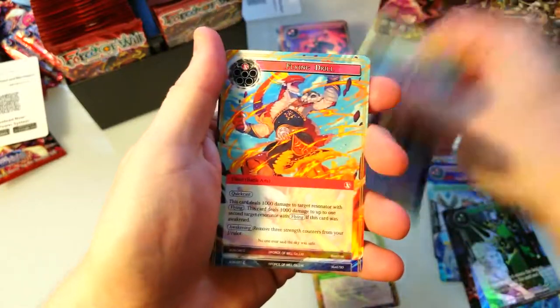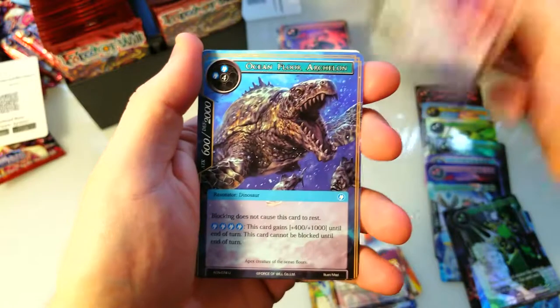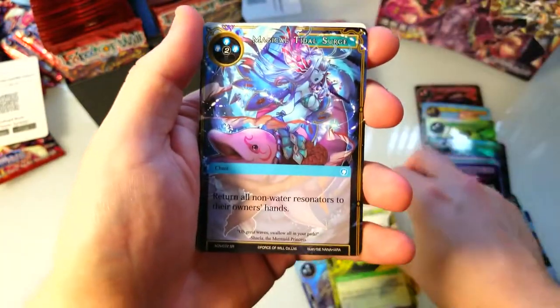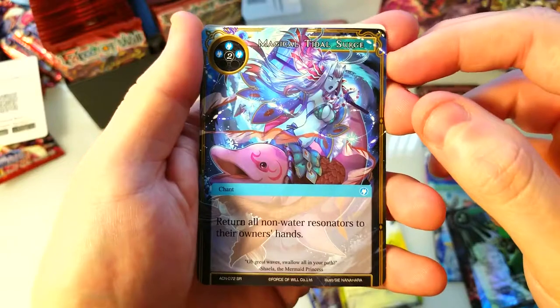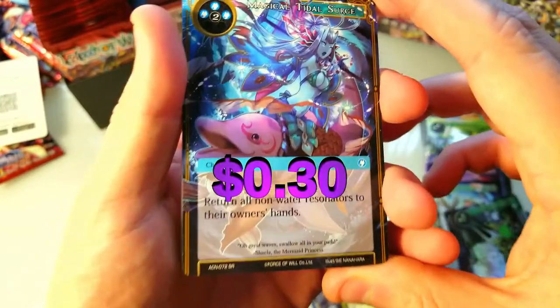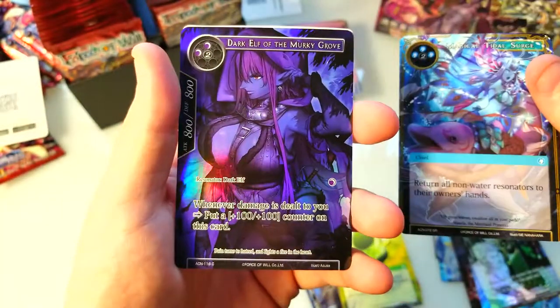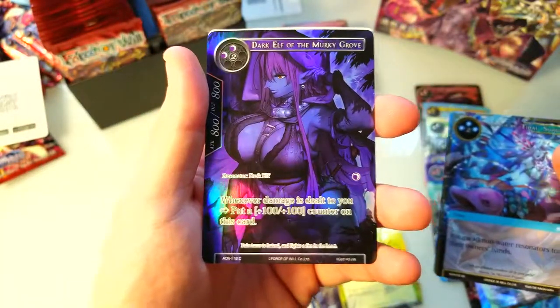Leaf Princess, Flying Drill Warrior, Explorer again, Ocean Floor Archelon — and our rare is Magic Title Surge. It's a super rare, or secret rare — I don't know which one, but that's pretty cool. And Dark Elf, which is just a common.